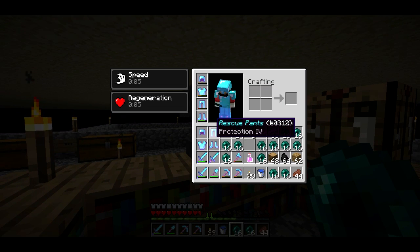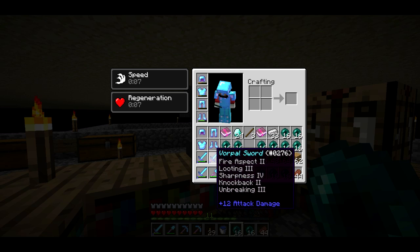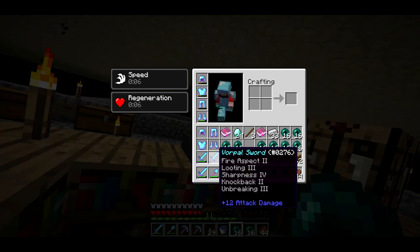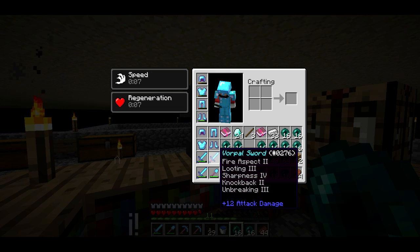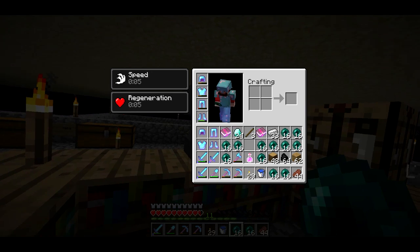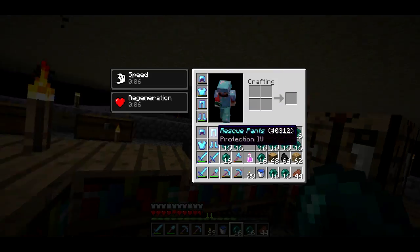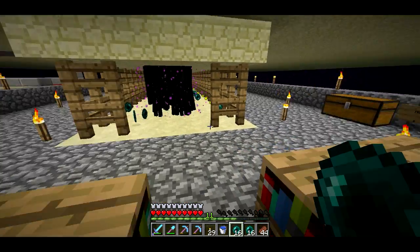Renamed them all so that hopefully they should be repairable. Then I've got my Vorpal Sword — Vorpal Sword is, I don't know, it's the kind of sword that knocks heads off. I use this for farming Wither Skeletons. Let's head back to my base and we'll set up the little contraption that's going to dispense this stuff if I die and I need it.